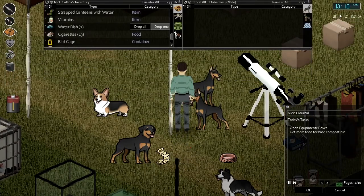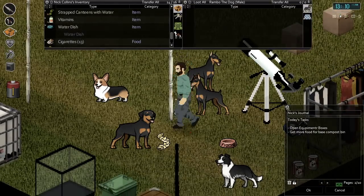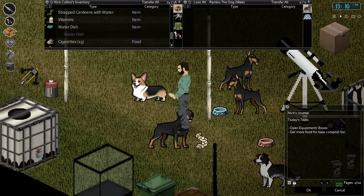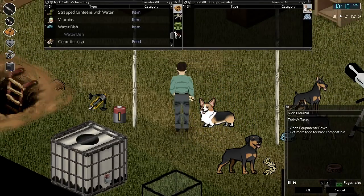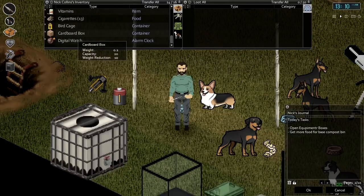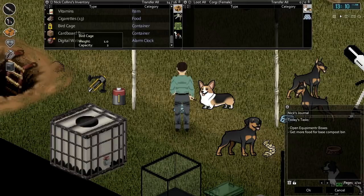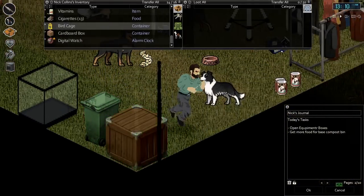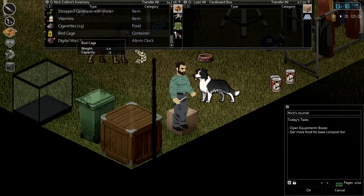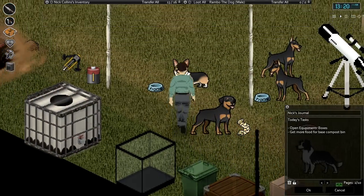Let's give one to you — it says food dish, but it's a watering dish I guess. And one for you. And a birdcage. Well, I'm not sure if we can actually catch a bird, but we have a birdcage. Let's go ahead and keep this box down here and put the birdcage in there.